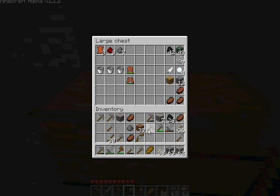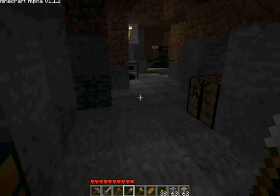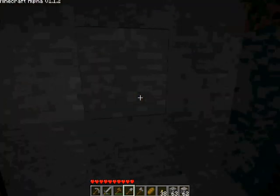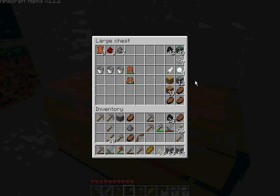Organizing my stuff again. I don't need that dirt. I should cook this iron - smelt it. Iron is stackable, you don't have to babysit it. Gunpowder - I got some gunpowder from that creeper.